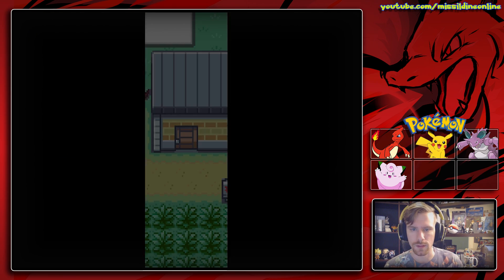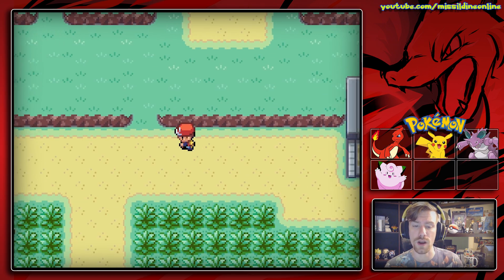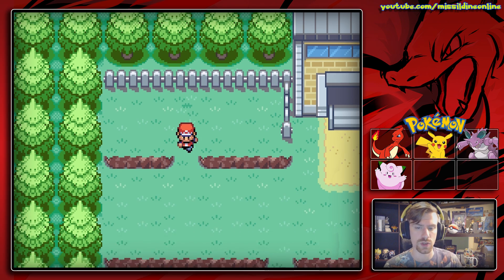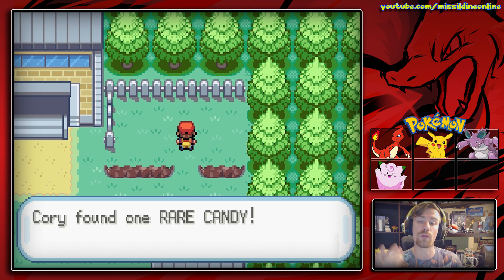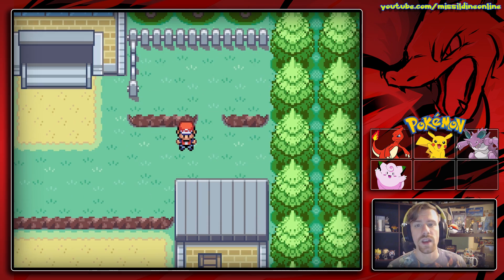Welcome to Route 6 in Kanto! Right up here we can find some items — yes, we can grab a Citrus Berry, which restores about 30 health. Pretty nice to have. And if I'm not mistaken, there's also an item right here — a Rare Candy. Even better, hell yeah!